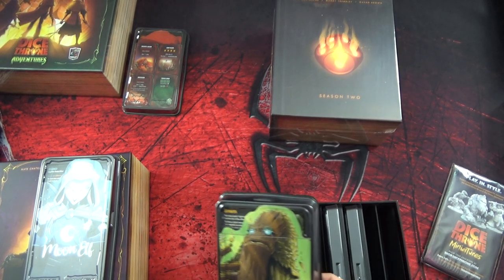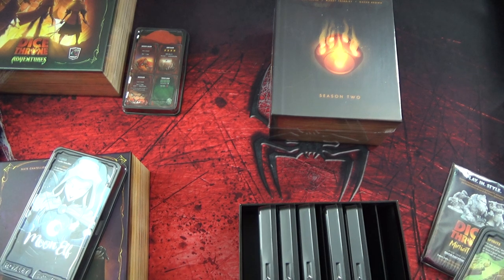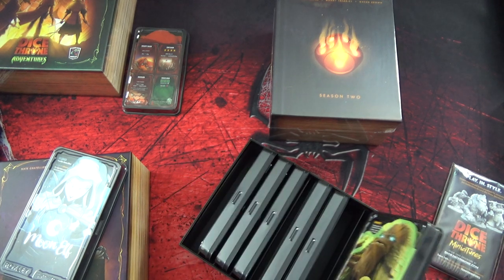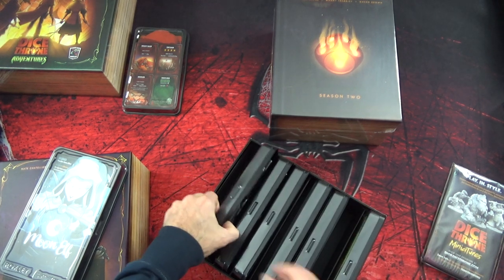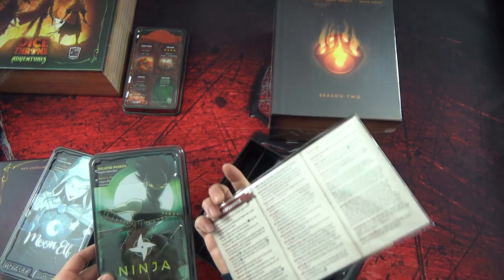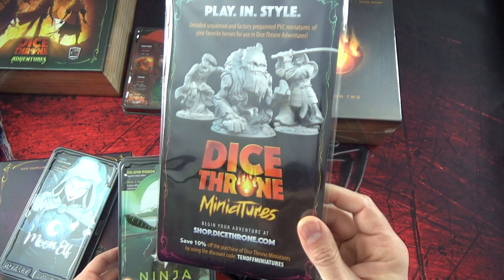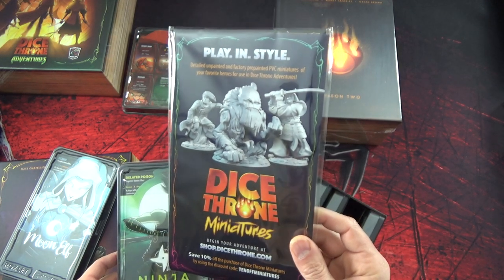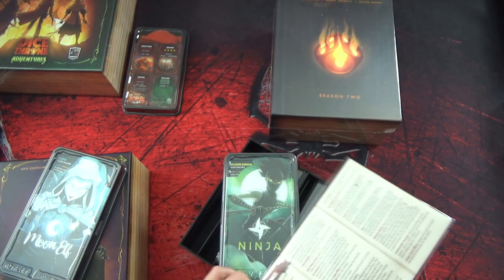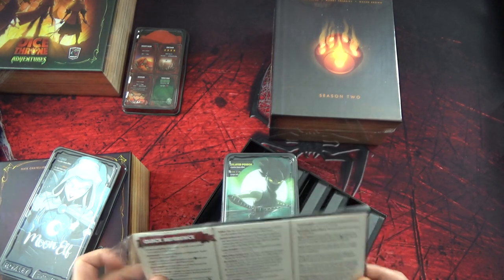C'est Season 1. Il y a une petite pub pour les miniatures. Et du coup, qu'est-ce qu'il y a là-dedans ? C'est la règle du jeu. Parce que je suis en train de chercher la règle du jeu. C'est super petit, c'est bien, c'est super bien rangé. Mais comment on le joue ?